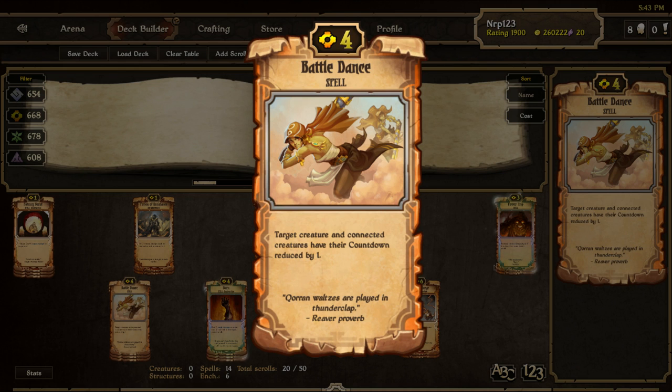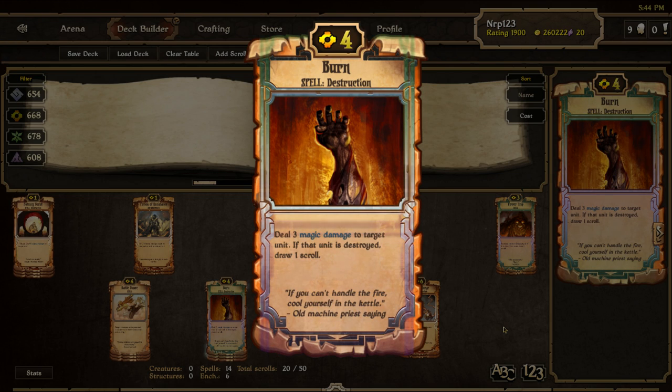Battle Dance is one of the new Echoes scrolls — it is a 4 cost countdown reduction spell. It is good with automatons because few automatons are melee creatures, so Bombard isn't always strong. Battle Dance is like a Thunder Surge or Blessing of Haste for your side — all connected creatures get their countdown decreased by one. I've used this a lot to end games or clear boards. It can also be comboed with Copper Automaton for a hasted 4 damage. Next is Burn — of course this deck runs Burn, possibly the best scroll in the history of Scrolls. It is a 4 cost removal spell that deals 3 damage to a unit, and you draw a scroll if that unit is destroyed. You generally only want to play this when you are destroying the unit, because you are not only destroying a threat on command, but drawing a scroll while doing so.